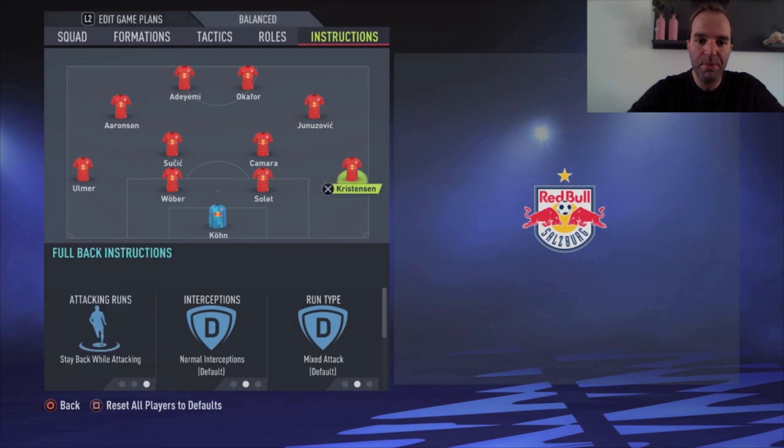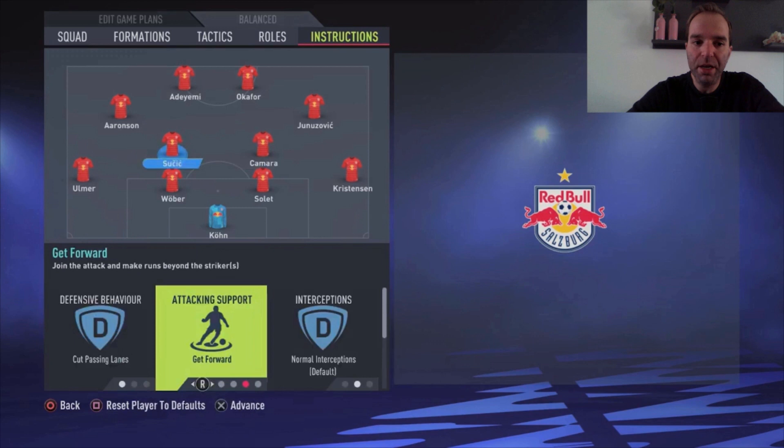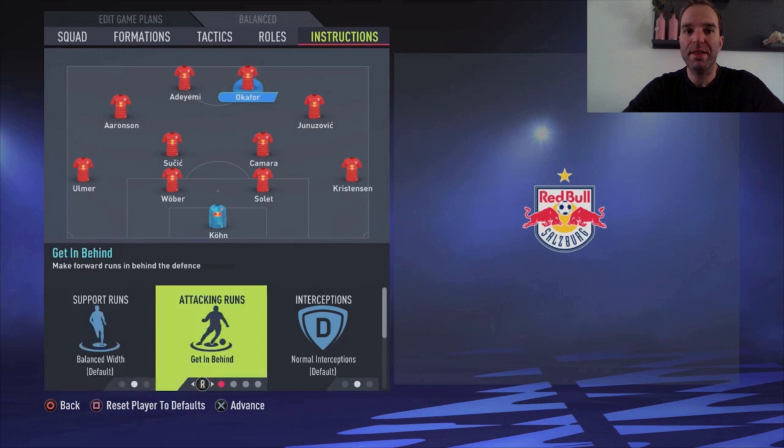Solet and Weber are just default. Ulmer also gets stay back while attacking. Kamara as the most defensive midfielder gets cut passing lanes, stay back while attacking, and cover center. Susic as the most attacking midfielder gets cut passing lanes, get forward, and cover center. Junozovic on the right is just default, and Aaronsson the same. Adeyemi gets get in behind, and Okafor the same — get in behind.